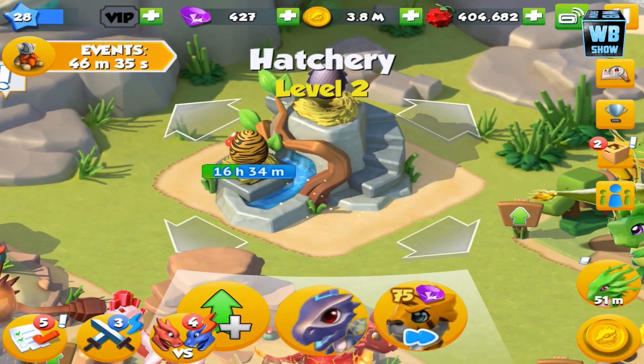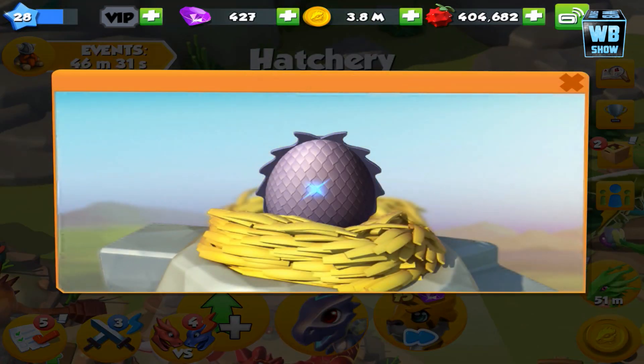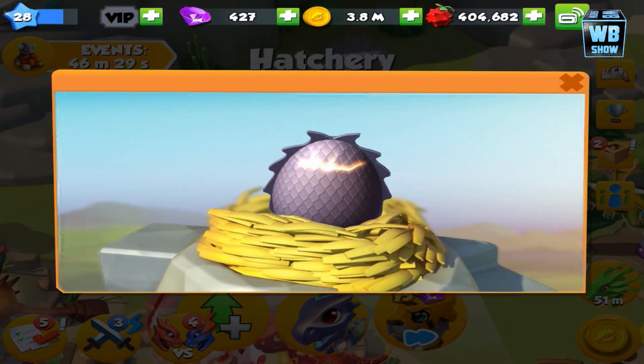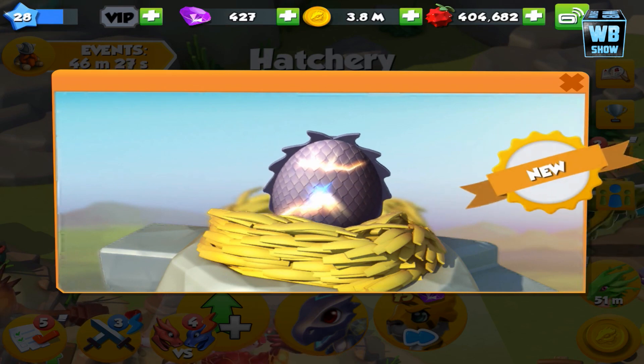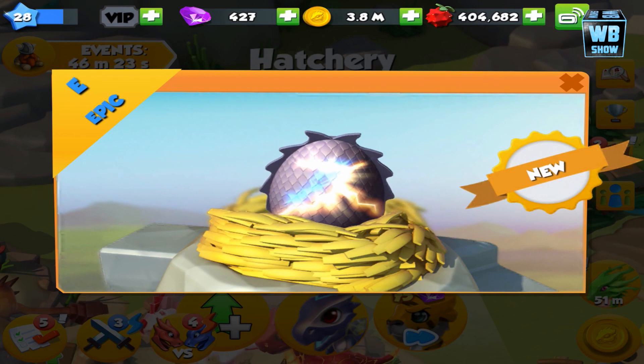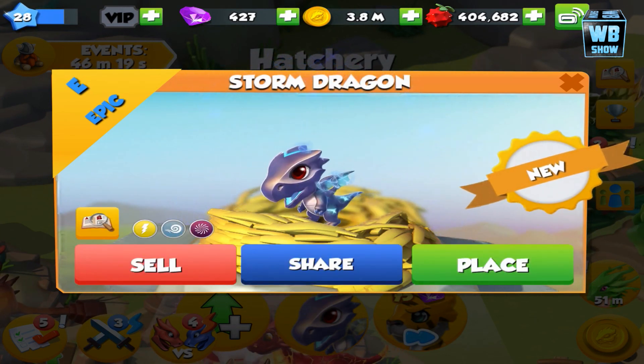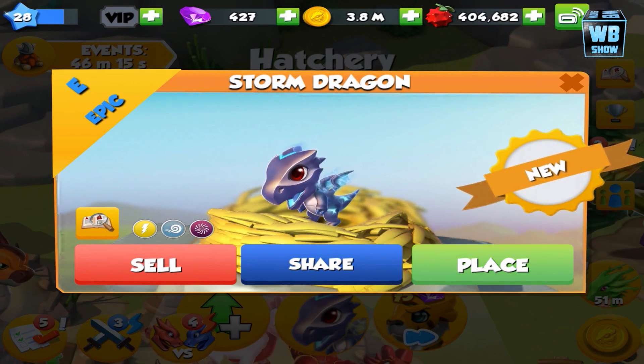We have another dragon hatching here as well as this dragon right here. Let's just crack the egg. Really scaly looking egg and it is an epic dragon. Luckily, we were able to get this dragon. Let's pop it. There it is. It's a storm dragon.